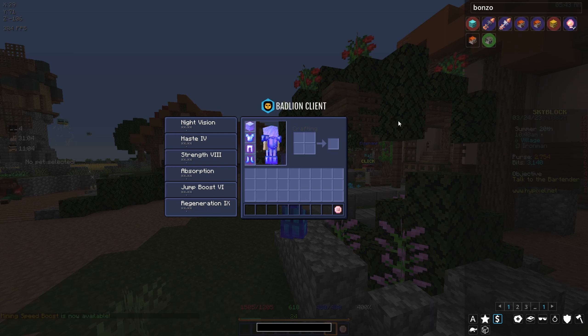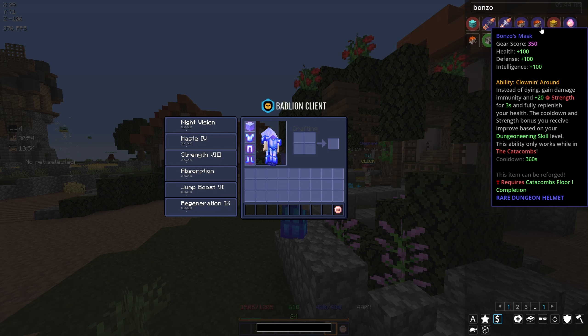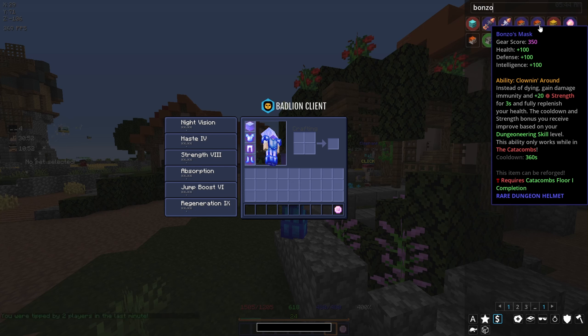When it comes to floor one drops, what we're looking for is the Bonzo staff - the weapon he uses with the little balloons - and the Bonzo mask. The mask's ability basically gives you a second life: instead of dying, you gain damage immunity and +20 strength for three seconds and fully replenish your health. That's very nice especially when you're weak like me and die a lot. Hopefully we can get some of these drops very soon.